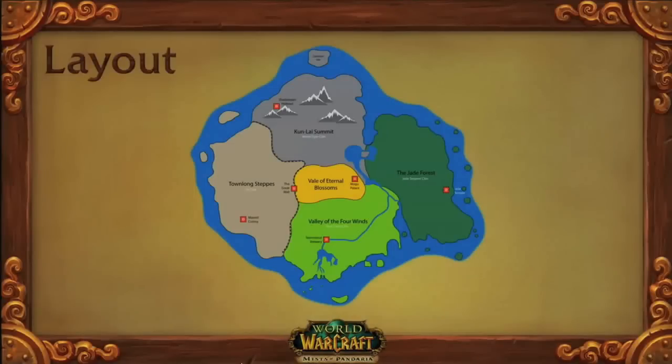So you can see the five zones here. We've kind of got a central valley, the Veil of Eternal Blossoms. We've got dungeons across all the different zones. I'm going to talk a little bit about two of these zones.